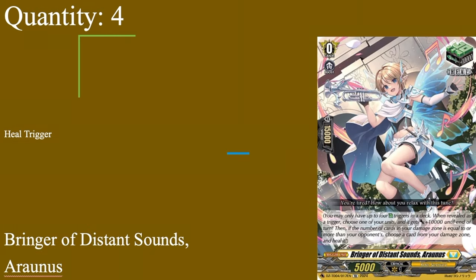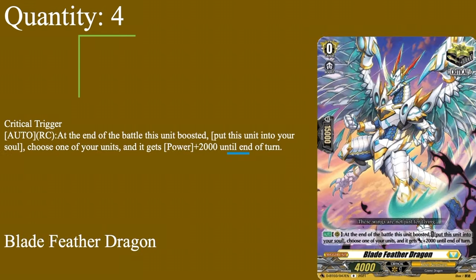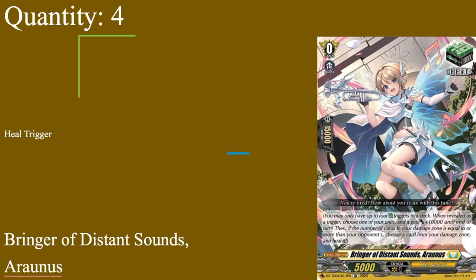Then we have 4 copies of Bringer of Distance Sounds, Aranus. Grade 0, 50k shield, 5k power, standard heal — nothing special, just a healer you can really run any heal you want. I run Aranus because, like Shivalmia, this card came out in the start deck and became the Fated One triggers. Because Leo is a Fated One, this became her heal trigger. So 4 of Aranus — you can make it any heal you want, but I prefer the consistent 50k shield.